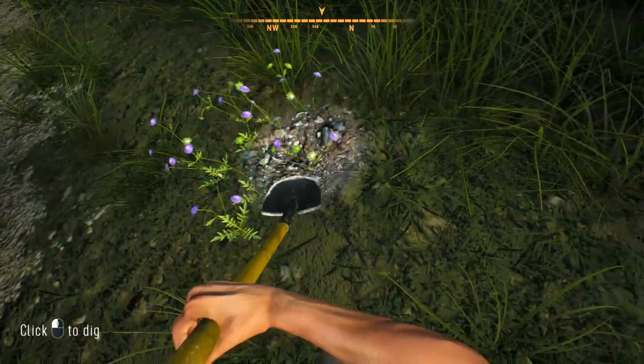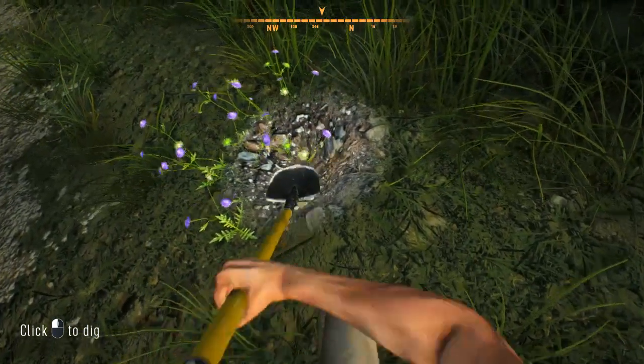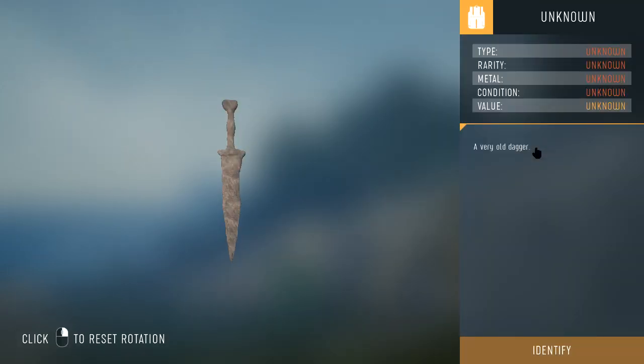Sonar survey detects underwater Roman structures in Venice — well, that's not really surprising. Stella, I wouldn't be near that if I were you. Remember what happened last night? I felt how sticky it was and he freaked the hell out.